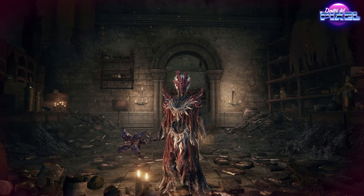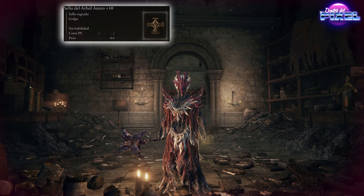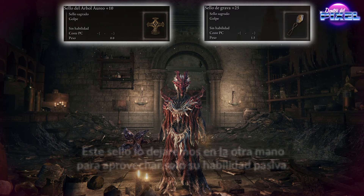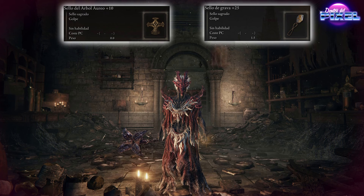First of all, we need two seals. One would be the Sello del Árbol Áureo — for a level 150 character it's very good. The other would be the Sello de Grava, which would be at level 25, as you can see here. It's important to have it because it will be used for the incantation we will use: the Ataque Fulgurante del Dragón Antiguo.